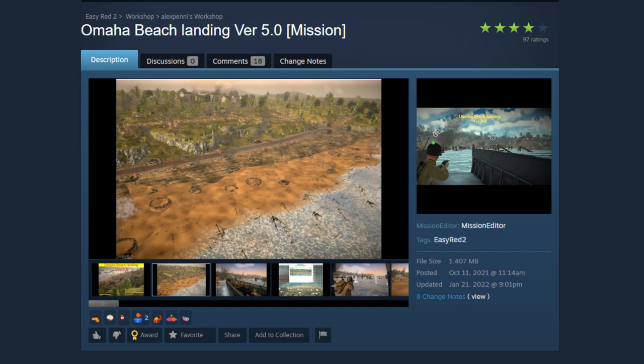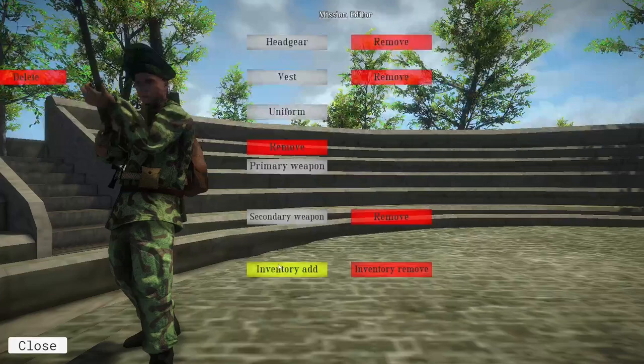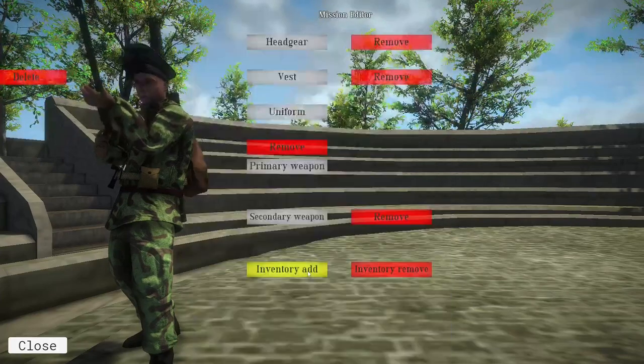That is a mission from the Steam Workshop. The game supports custom maps and missions, with the ability for the designer to design an army down to the individual soldier's kits, such as how many tuna cans they can carry.